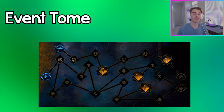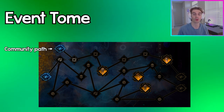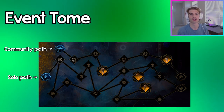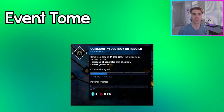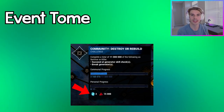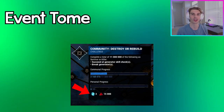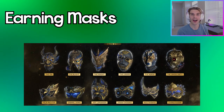Speaking of the event tome, there are two levels to it and on each level there are two paths. The first, on top, is the community path where the community pools together to complete the challenge, or if you're faster than the community you can unlock it yourself. There's also the personal path which you'll have to do like a regular tome on your own. You do earn rift fragments from these challenges, which can be used to unlock more levels in your current rift.